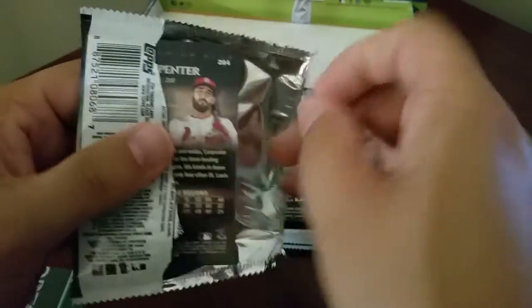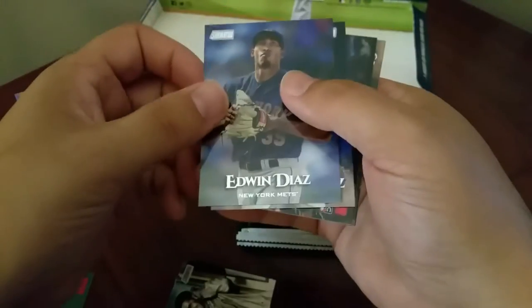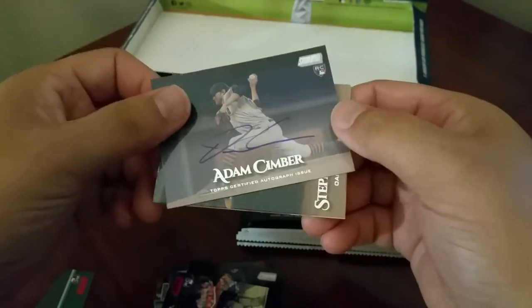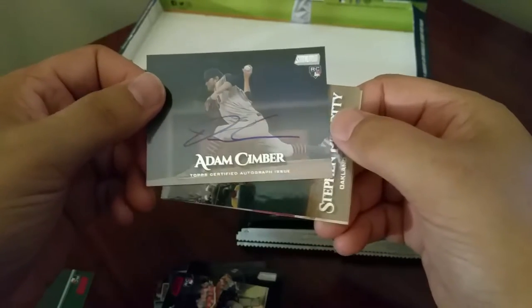Still don't get one of those others yet - hoping for a good one. Bryce Wilson, that's a rookie. Ted Williams, Edwin Diaz, Felix Hernandez. Christian Stewart red foil. Oh - my first auto! We got Adam Simber rookie card, on-card auto.